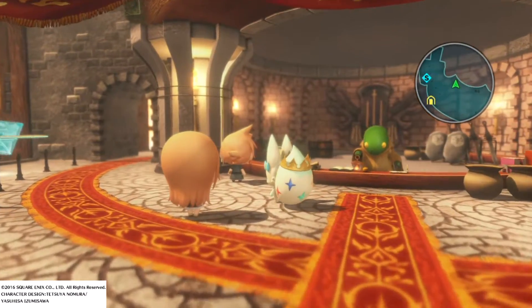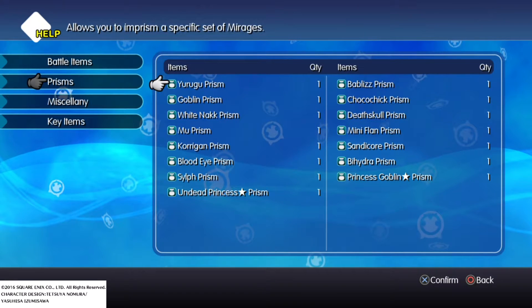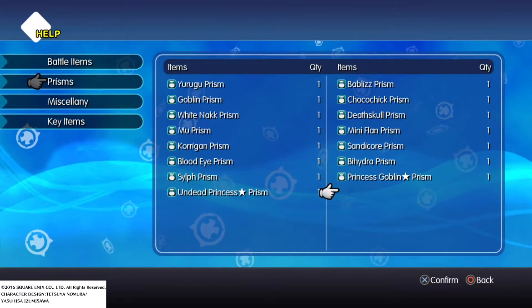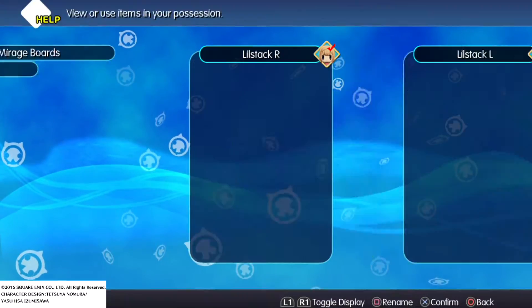Let me show off my items here. Items! Should I go prisms? There's no cockatrice prism whatsoever. No cockatrice.